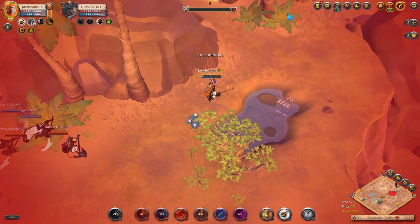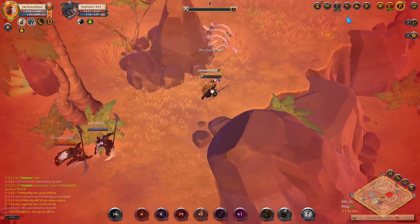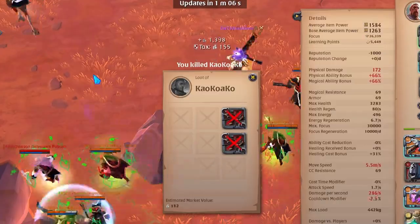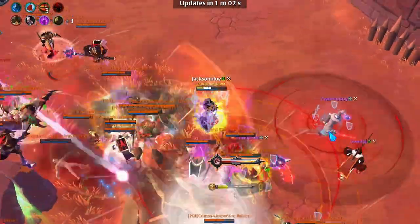If you have the full damage buff from Deadly Swipe, the execute will insta-kill most cloth armor users and even some leather armor users. Make sure to inspect enemies and keep track of their defensive abilities so that you don't waste your E on a target that you can't kill. If the fight is going poorly or you don't think you can get the execute, you can always use your E as an escape tool. Be careful not to get too crazy — going full monkey mode and stupidly chasing kills more often than not ends poorly. Some kills just aren't worth it.